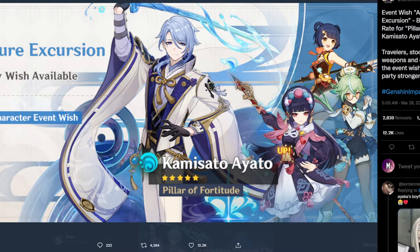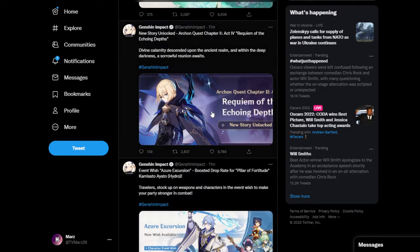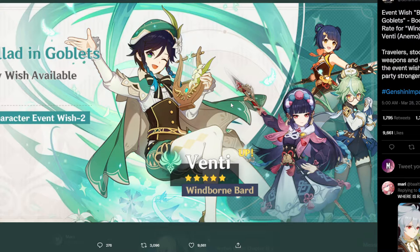But obviously she is going to be helping with the normal attack damage buff that Ayato feeds off of. We also have all the other event stuff such as Unistory Quests and the new Archon Quest containing Dane's Lift.